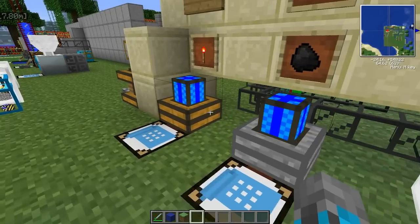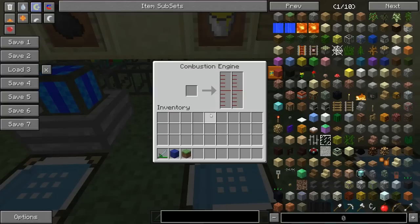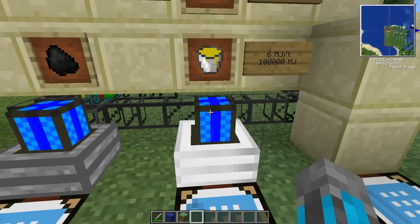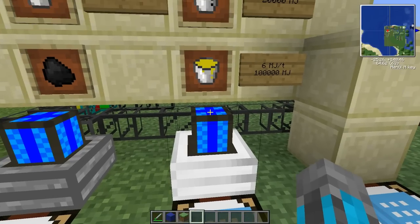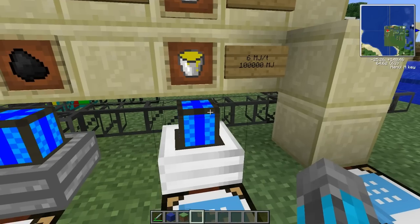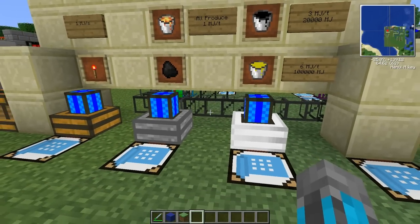The redstone engine doesn't have an interface. The sterling engine has a slot where you put in your fuel. The combustion engine has an interface with two liquid tanks — one for fuel and one for water for cooling. These engines do need to be cooled. As you can see, all these engines showing here are blue, which is their cool state.